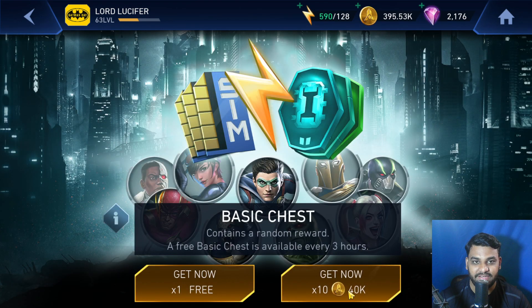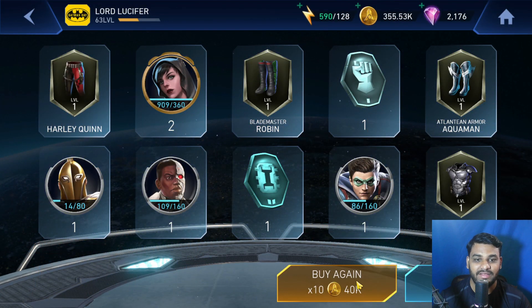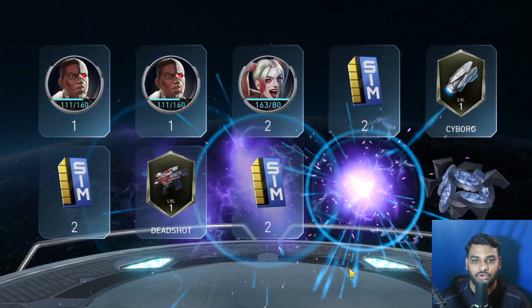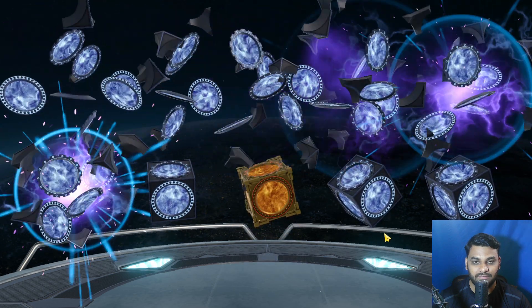Let's open these basic chests again. If this works out this time, we'll keep doing it. If this does not work out, then this is definitely superstition and it does not really work. It did work out last time when I opened this chest and got a legendary drop. Maybe I opened it too many times — let's open it 3 times and let's go.